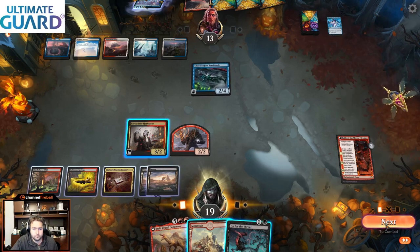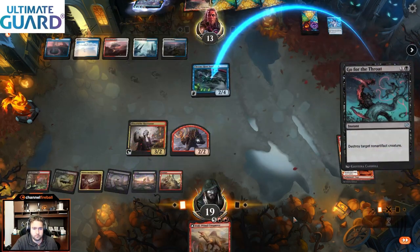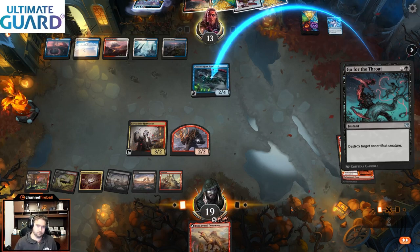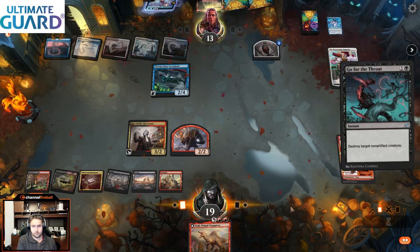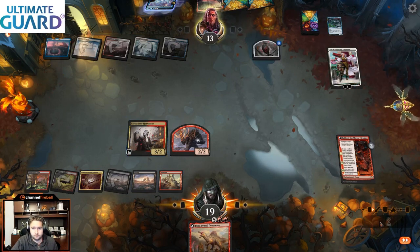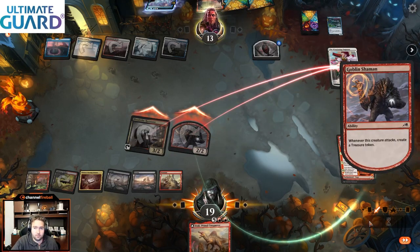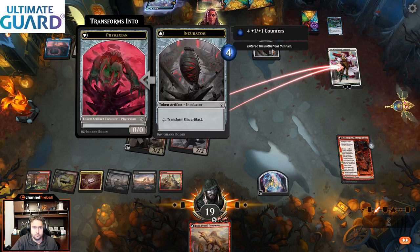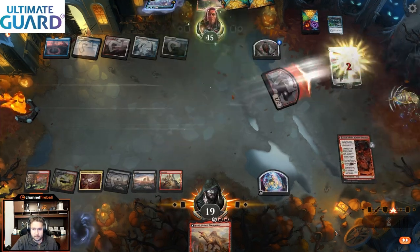Now I'm interested in just casting Go for the Throat. One card left — it is a good one, of course. They're going to respond with the Wandering Emperor, but now we can attack the Wandering Emperor. They don't have the mana available to transform the token, but they can make a 2/2. So presumably they're just going to exile and let the Wandering Emperor die.